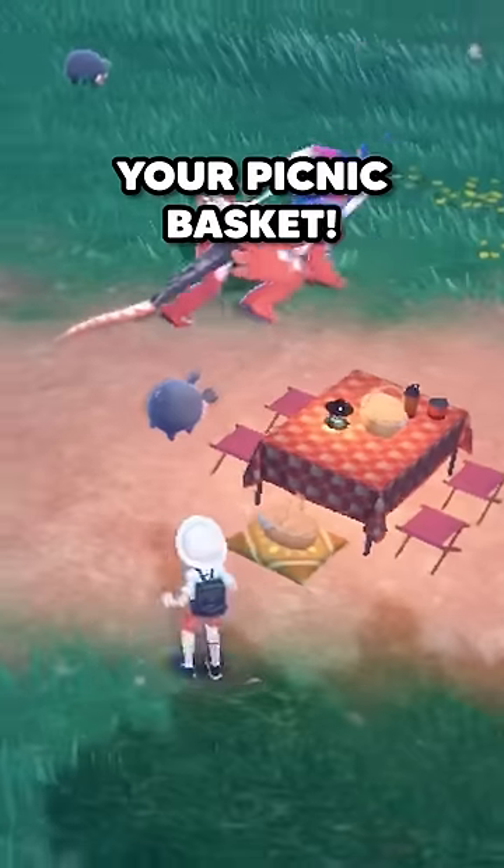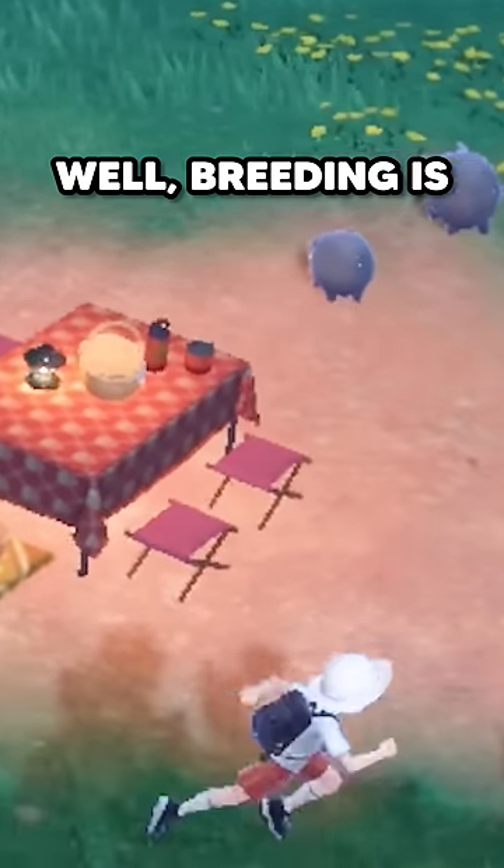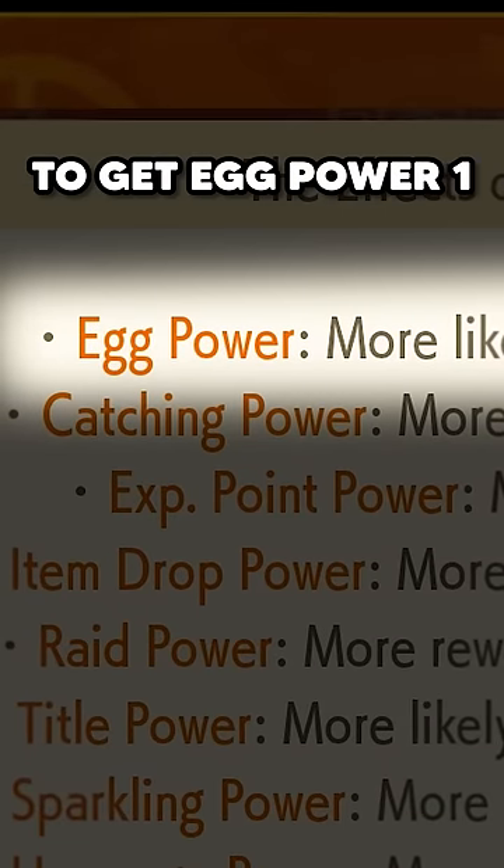After a little while, you can check your picnic basket to find yourself some eggs. But wait — why is it empty? Well, breeding is aggressively slow in Scarlet and Violet, that is, if you don't use food to get Egg Power 1 or 2.